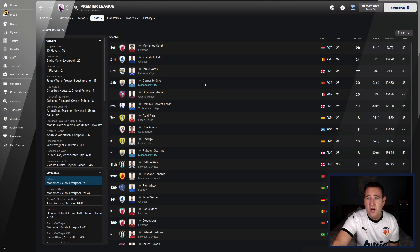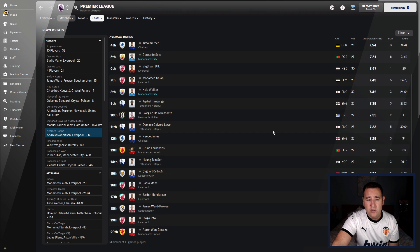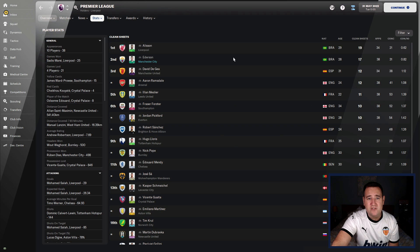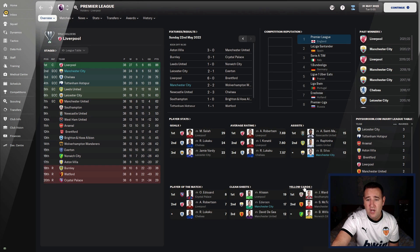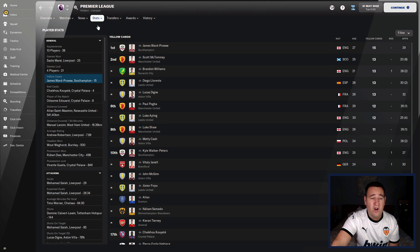Goals-wise: Bernardo Silva with 20 goals — we don't normally have him as our top goalscorer. Sterling with 18. No Kevin De Bruyne, having a quiet season for a change. Average ratings: Bernardo Silva is best player at the club with 7.51, Kyle Walker at 7.42. Ederson had 17 clean sheets in second place, which is good. Yellow cards — no one, which is very good.